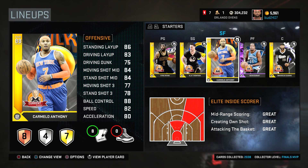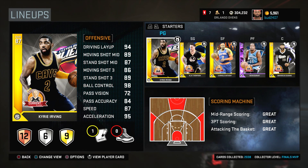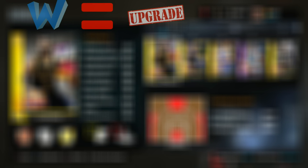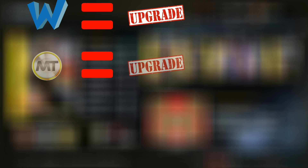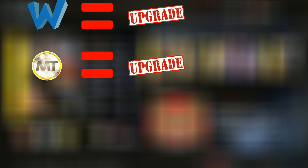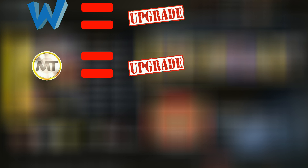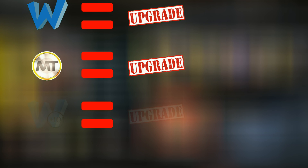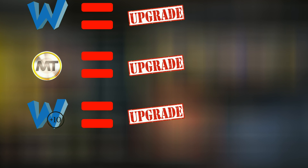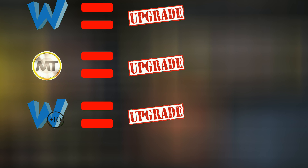If the dynamic is lower than the current, we will not have to touch it. So the first way is getting a win — one win equals plus one. The second way is by how much MT we earn during a game. If we win the game and we have 800 MT, that's another upgrade. And on top of that, if we win by 10 or more, that's a third upgrade. So we have three possible ways to get an upgrade per game.